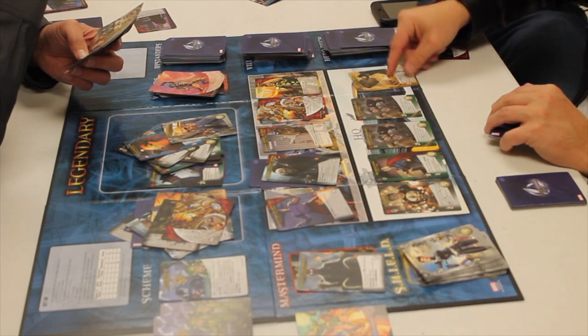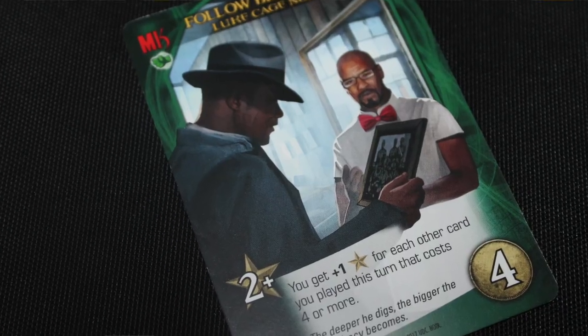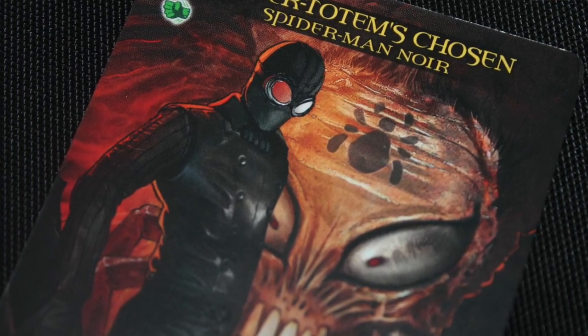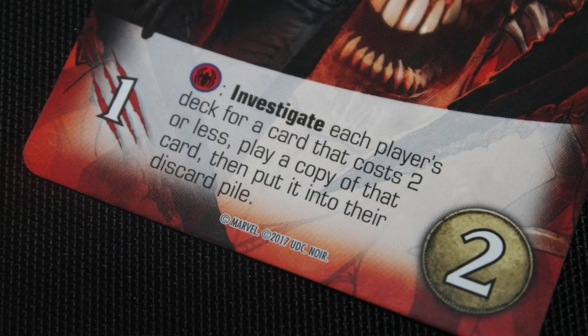As far as heroes go, you have 14 cards each for five different heroes. You've got Spider-Man Noir, Iron Man Noir, Luke Cage Noir, Daredevil Noir, and Angel Noir — 'noir' means black in French, in case you didn't know. They each bring their own unique and interesting things to the game. Spider-Man's unique card is an investigate card — with another Spider-Man card, each player's deck he can investigate for a card that costs two or less, play a copy of that card, and then put that card into their discard pile. So he can get cards from other people, copy them, and play them as though they were his own.